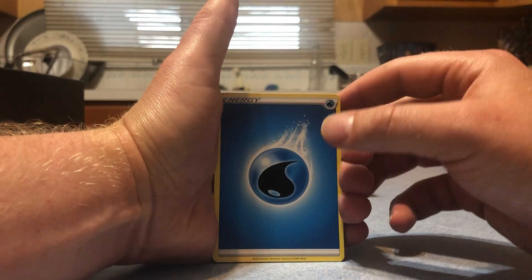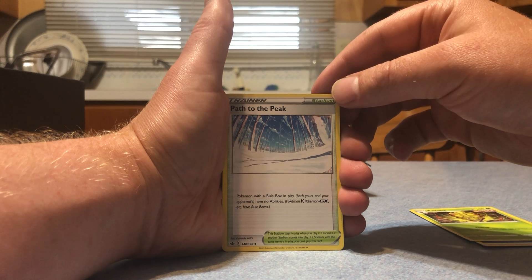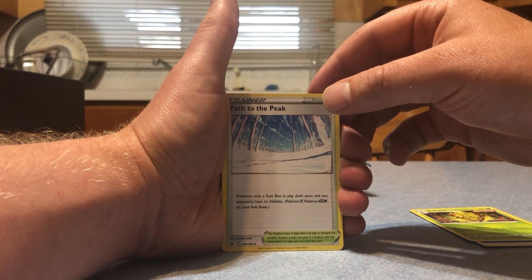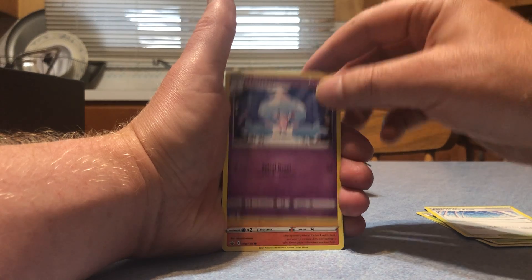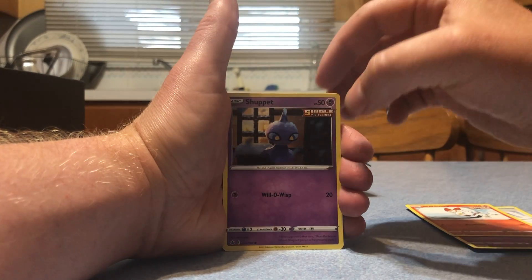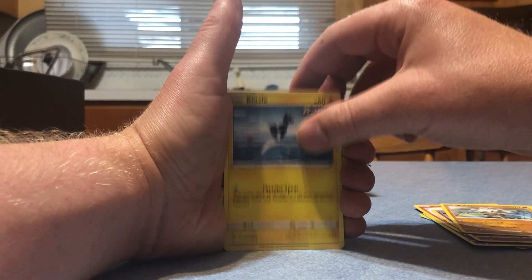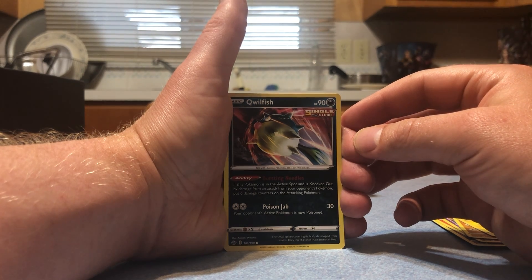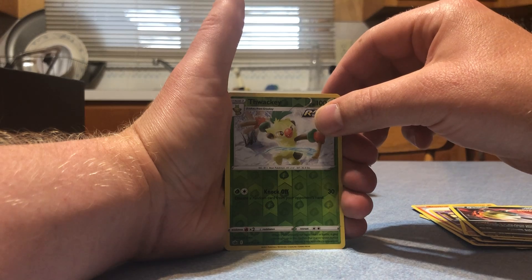We've got a water energy to start off. We've got a Single Strike Kakuna, Path of the Peak - Pokemon with a rule box in play, both yours and your opponent's, have no abilities. Pokemon V, Pokemon GX etc. have rule boxes. Hat-trim Single Strike Scorbunny. Kubfu, Blitzle. We've got a Single Strike Qwilfish with Bursty Needles - if this Pokemon is in the active spot and is knocked out by damage from your opponent's Pokemon, put six damage counters on the attacking Pokemon. We've got a reverse Thwackey.